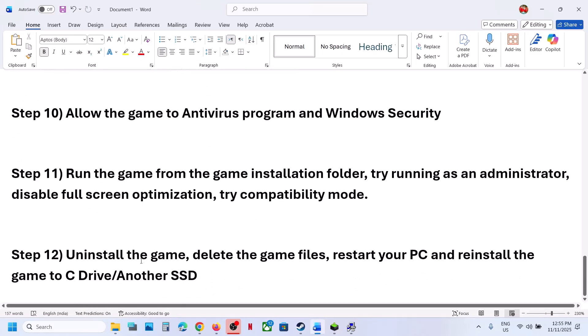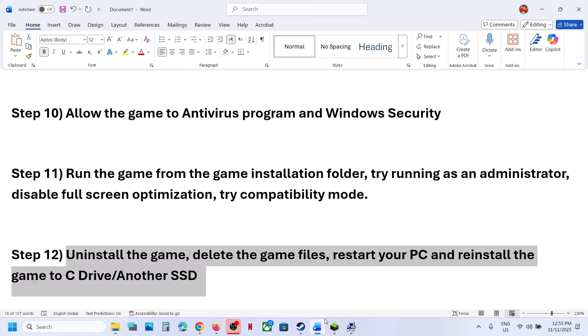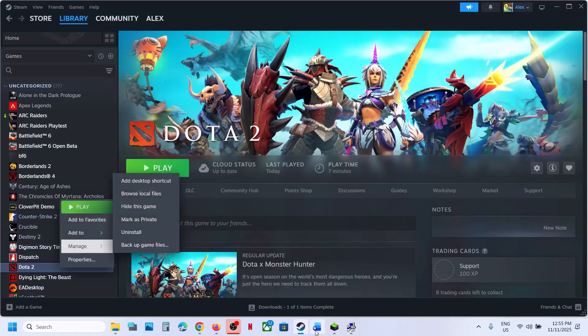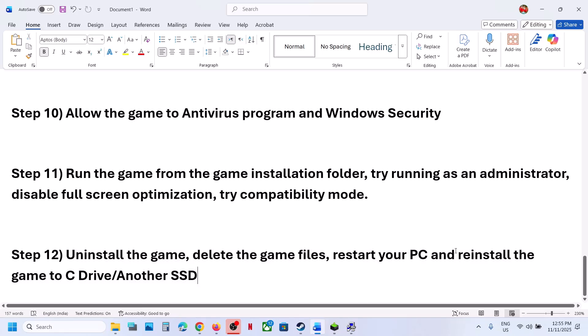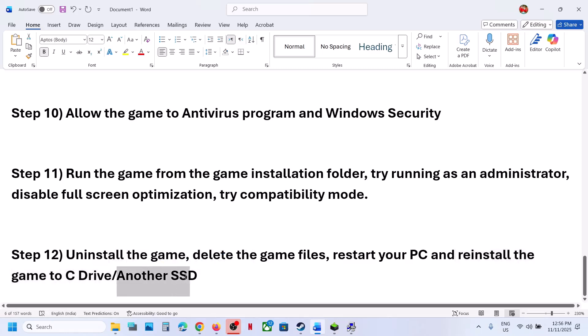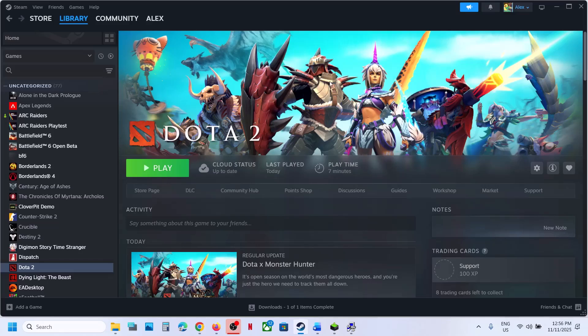The last step is to uninstall and reinstall the game to a different drive. If the game is installed on D, E, or another drive, uninstall it and reinstall to the C drive. If it's already on C, try installing it on another SSD. One of these steps should help you run the game successfully on your Windows computer. Thank you for your time — please like this video and subscribe to the channel.